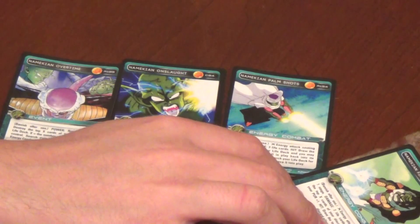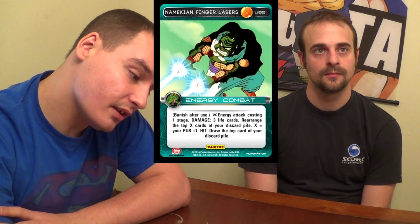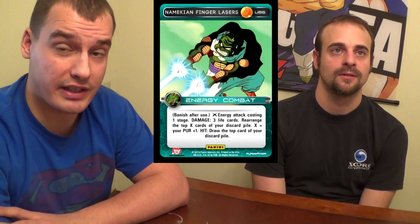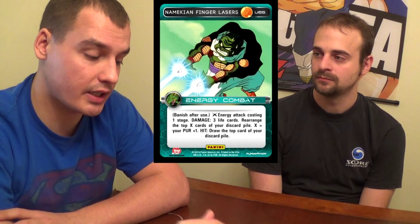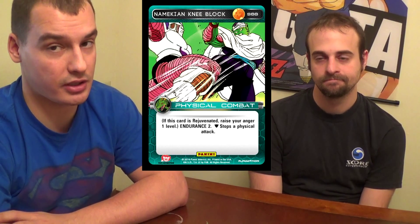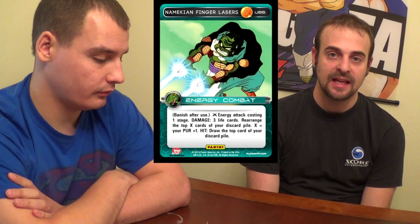Our honorable mention is Namekian Finger Lasers — again, another 1-cost energy. Can you sense a theme? Costs 1 for 3. Secondary effect: rearrange the top X of your discard pile, where X equals your power stage over resistance plus 1. If you're using Gohan, that lets you rearrange at least the top 3; if you're Piccolo, at least the top 4. Hit: draw the top card of your discard pile. So if there's a card you like, you can draw it. Even if you don't think it'll be successful, rearrange it — you can put on the block that when rejuvenated gains an Anger. So you can manipulate your discard pile very easily. It's an energy 1 for 3 that replaces itself in your hand and lets you combo with cards that, when rejuvenated, have additional effects — like that block that gains you 2 Anger.